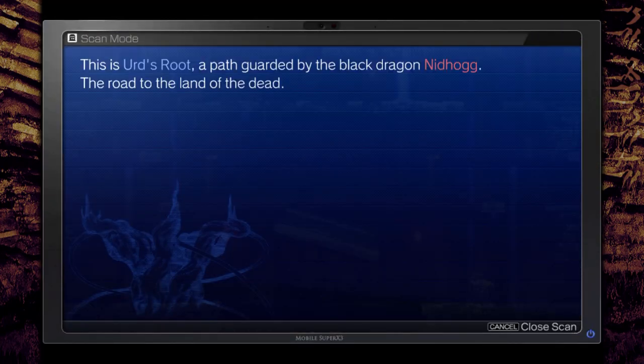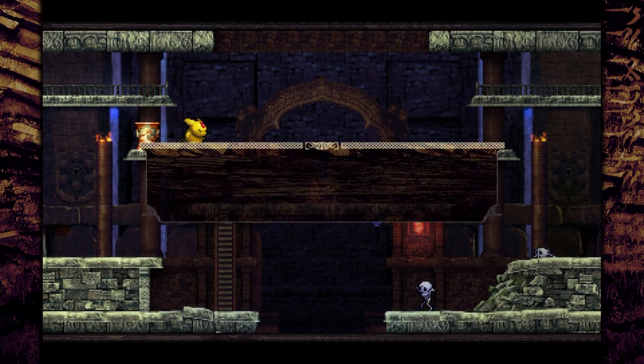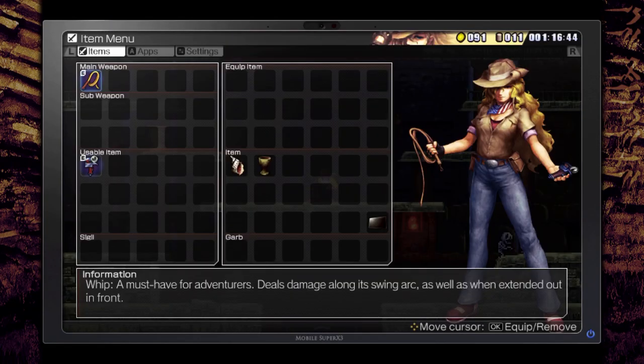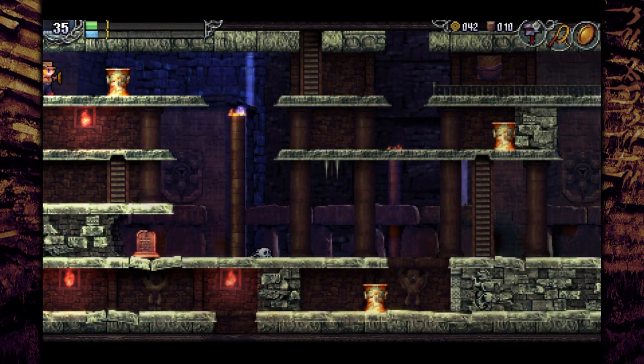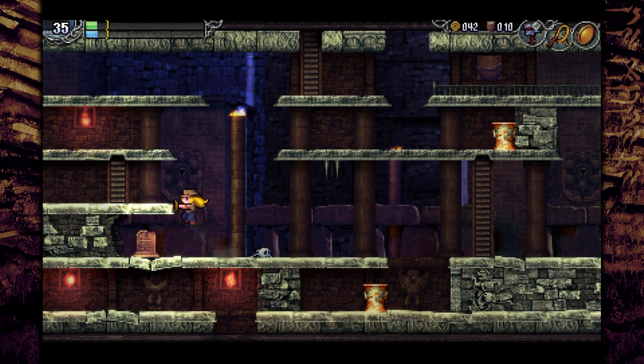A lot of people refer to this game as a metroidvania, and that's somewhat fair because you do have a pretty archaic block-system map which you'll need to avoid getting completely lost in these dungeons. But the reality is it's the really cryptic and difficult riddles and puzzles that will ultimately make or break your decision to play it. The spirit of adventure feels just as relevant as in the original, and fans of that explorative element of mystery and intrigue are really going to get a kick out of the sequel.